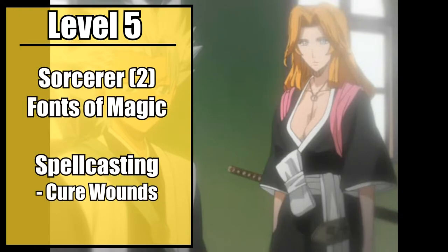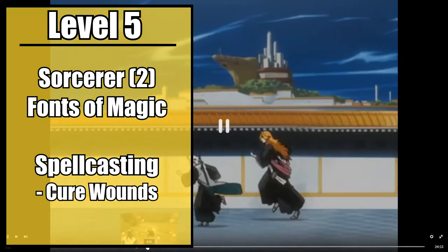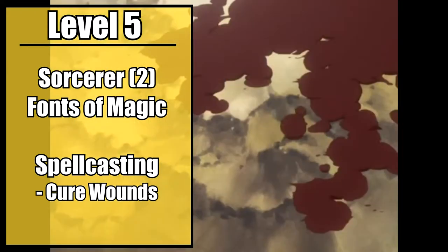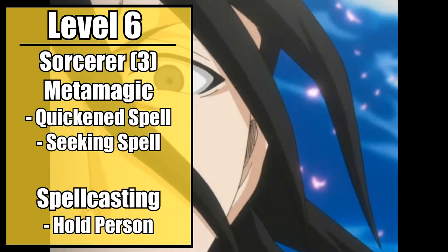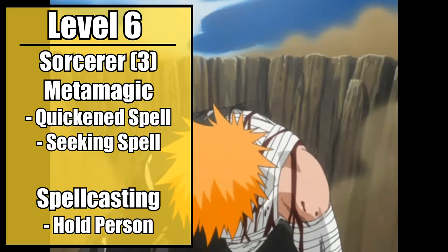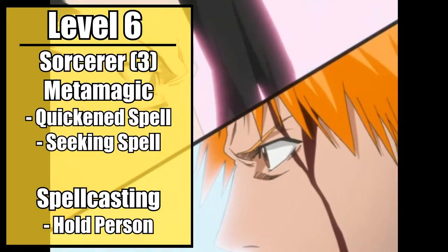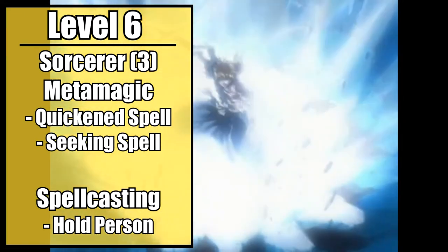Now we bounce back to sorcerer. Second level sorcerers gain Font of Magic, allowing you to turn your sorcery points into extra spell slots for now. This also grants you an additional first level spell. Take Cure Wounds and roleplay it as you getting back up after sustaining damage that should have been critical through raw willpower — or roleplay it as healing because you aren't literally Byakuya and these guides are not law. Level 3 sorcerers gain Metamagic, allowing you to pump your spells full of animated juice and make them better than any other caster through the use of incantations even when you don't need them. Take Quicken Spell, allowing you to spend two sorcery points to change a spell's casting time from one action to a bonus action, letting you cast a spell and swing with your sword in the same turn. Next, take Seeking Spell, allowing you to spend two sorcery points and reroll a failed spell with an attack roll.